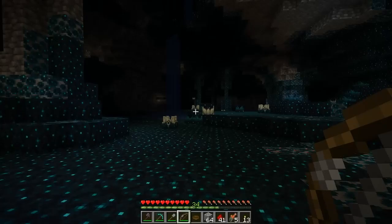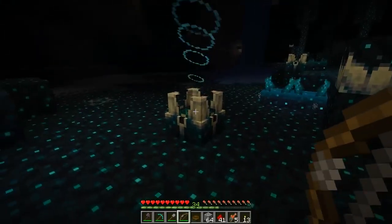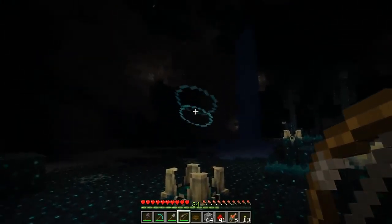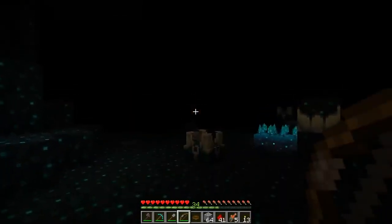We have the skulk catalyst, which is a stomach, which allows it to digest souls and create a skulk charge. This charge will move around, replacing blocks with skulk if the charge likes the block, otherwise it will just wrap them with skulk veins. This charge can also place skulk sensors and skulk catalysts. The sensors are the hearing organ of the skulk, as they allow it to detect what's going on around it, whereas the skulk shrieker, when alerted by a sensor, can spawn the mighty warden, which allows the skulk to defend itself.